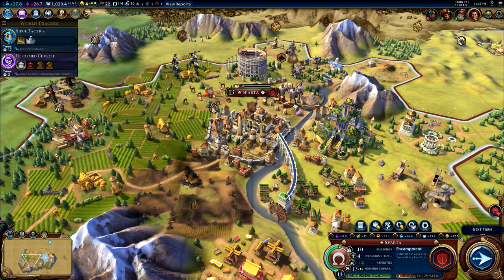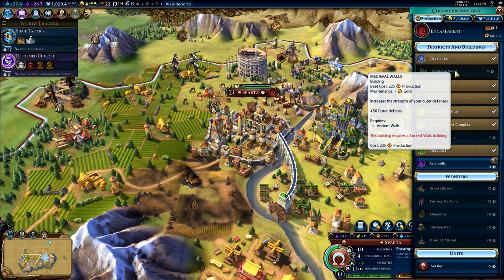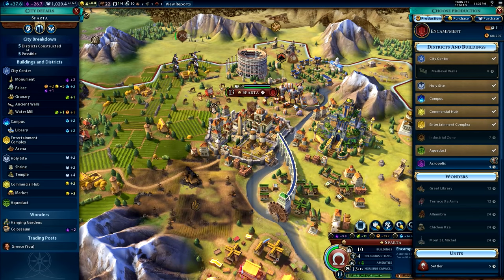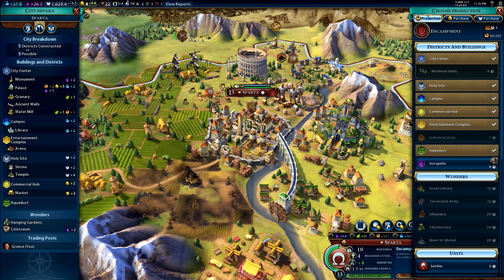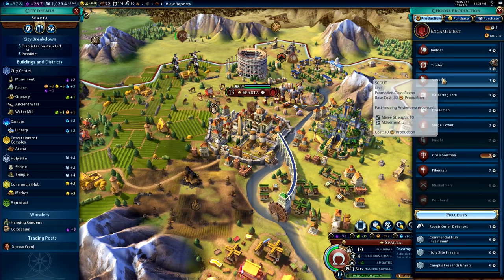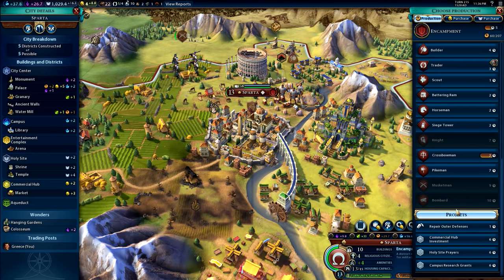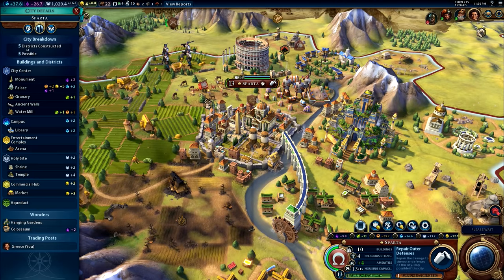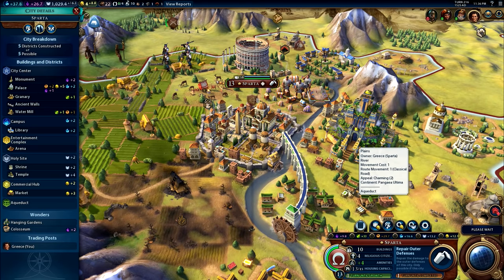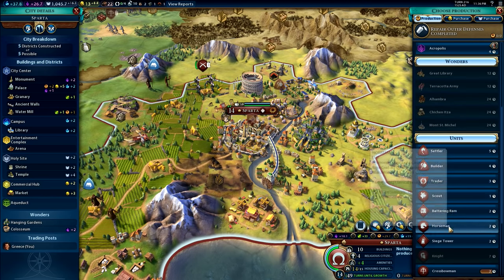Tip number ten: if you try to build medieval walls and it says it requires an ancient wall even though you already built one, the reason is that your walls are damaged from a previous siege. There's no obvious indicator for this. Scroll to the bottom of the production menu to find a project called 'Repair Outer Defenses.' It cost me one turn, and once the walls were repaired I could then build the medieval walls. So if you can't upgrade walls, check the projects section at the bottom for a repair option.